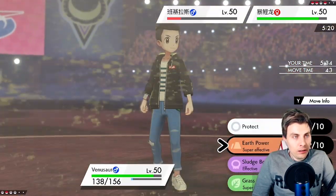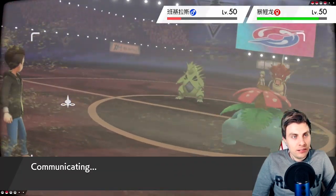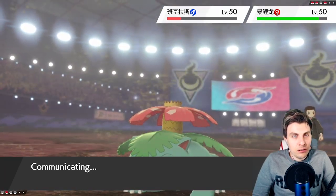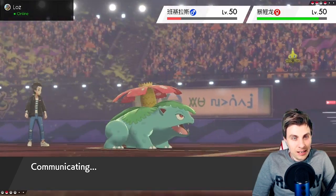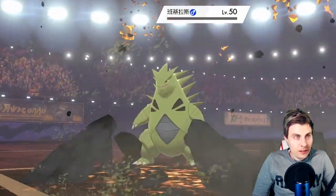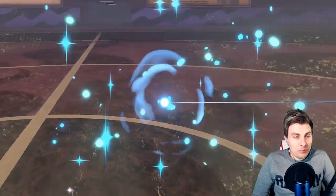Well, well, well. We just Earth Power again — it's probably going to Protect. But I can't risk it — it's the only thing on the field right now that can cause us a lot of damage. Gyarados I don't really worry about — if it wants to damage us it has to Bounce. Yeah, so we get rid of Tyranitar. We'll probably see the Bounce come up from Gyarados now.